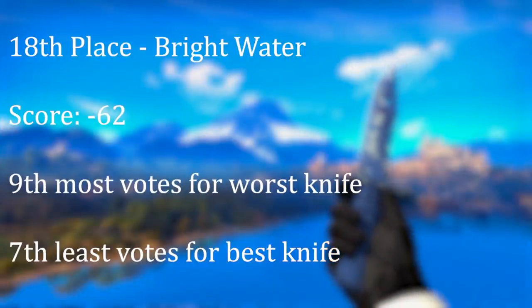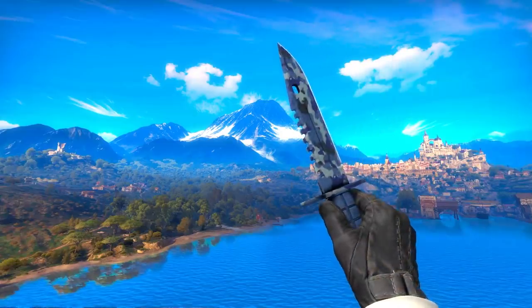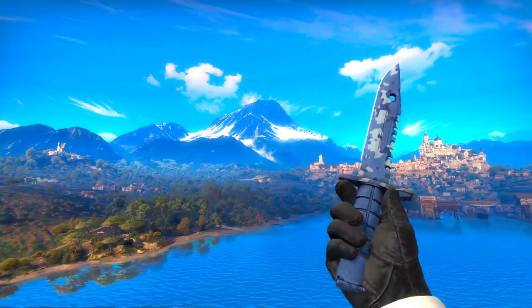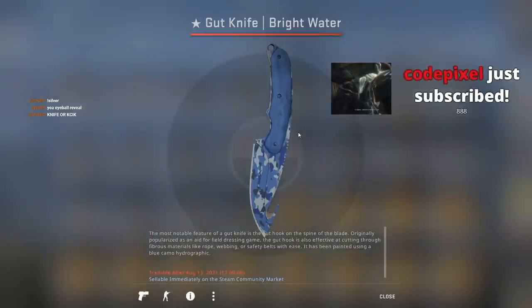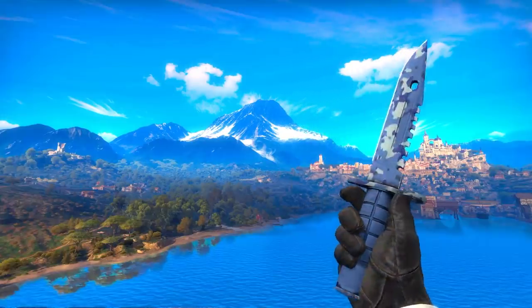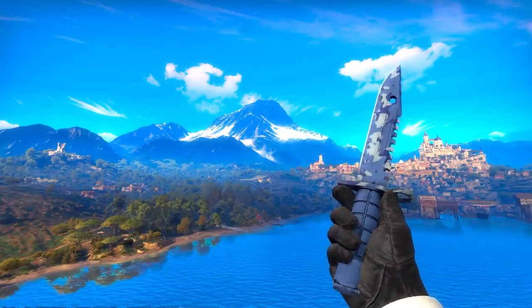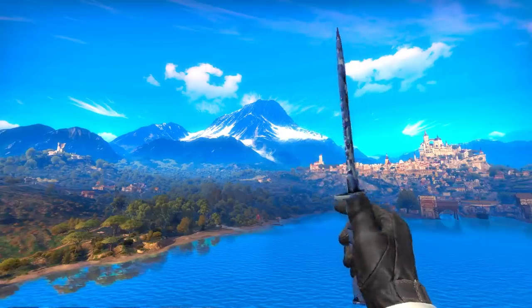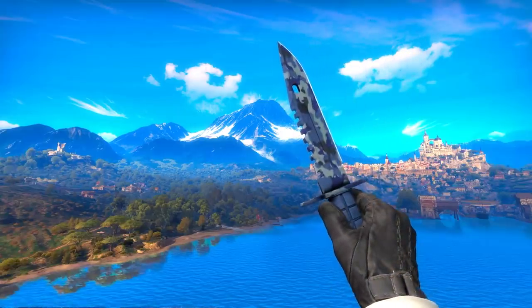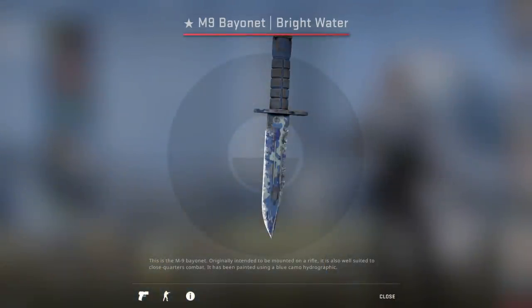In 18th spot, we get our first Gamma knife — the Brightwater. I like all the Gamma knives and I kind of like this one too. But it's fairly clear I'm in the minority. It's kind of a dull one — not super striking, the colors are pretty desaturated, so maybe it's not a surprise no one is that interested in it. It also doesn't look too good when worn, which is probably why it got a lot of votes against it. 17th spot is the Freehand — another Gamma knife. I'm a bit surprised to see this one so far down the list. I've always felt Freehand knives were an interesting, if a bit underwhelming, pattern-based skin. The pattern says 'Steel', if you're wondering. But there were a lot of votes against this thing — people just don't like the purple and silver combination.